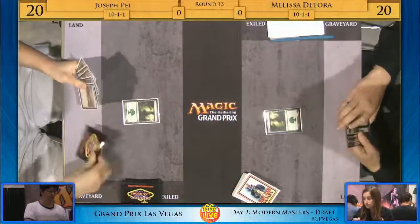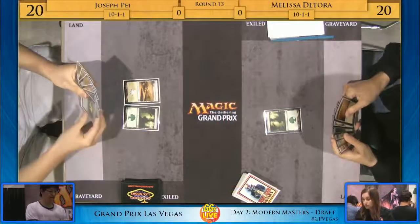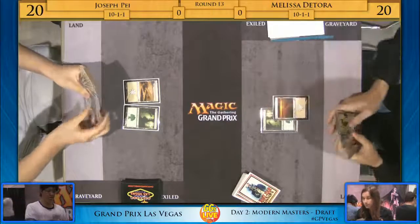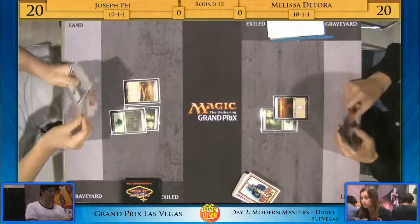Hey everyone, welcome to round 13 of Grand Prix Las Vegas here in Nevada. We're seeing a very important match take place — first round of the second draft, and you need to 3-0 this pod to keep the hope alive. Melissa DeTora on the right hand side versus Joseph Pei on the left, and similar starts from both.